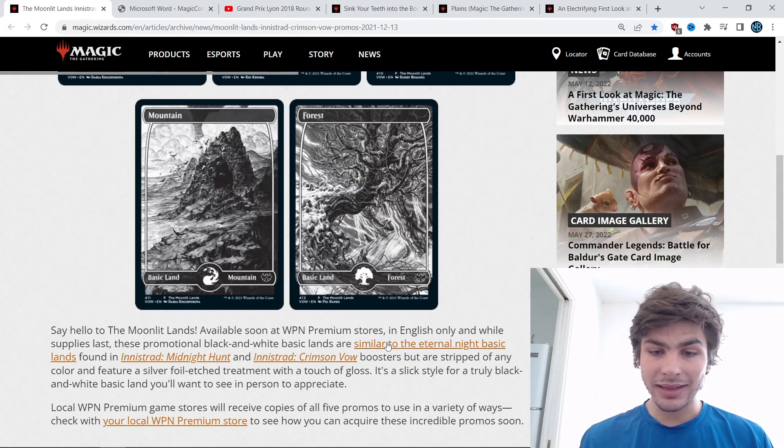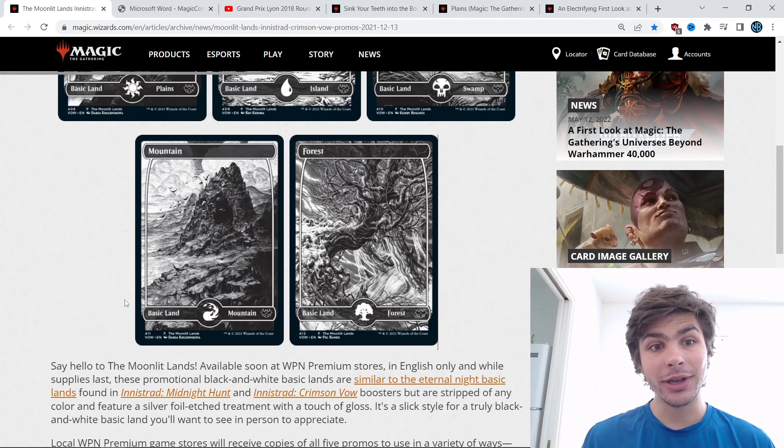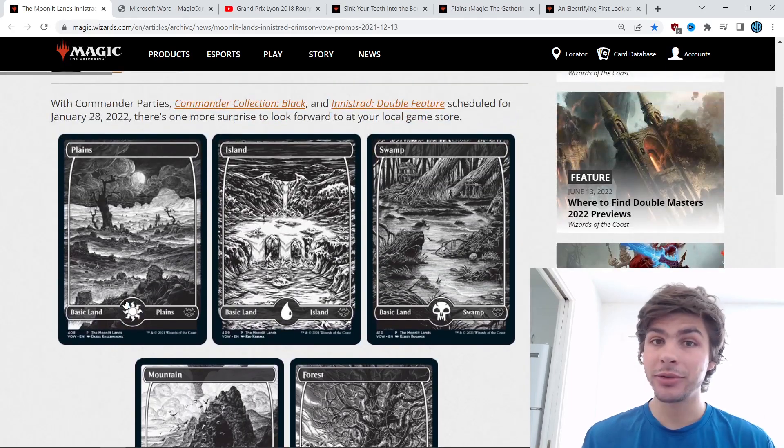Say hello to the Moonlit Lands — script of any color. It's a slick style for a truly black and white basic land you'll want to see in person to appreciate. Well, spoiler alert: a couple weeks ago I was at an in-person pre-release for Commander Legends and I saw these lands in person, and all I can say is that I was incredibly disappointed, and in this video I'm going to be telling you why.